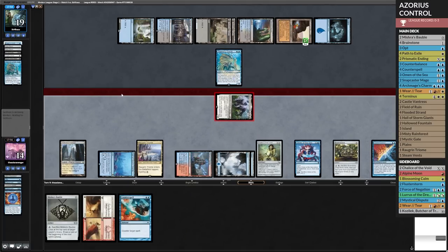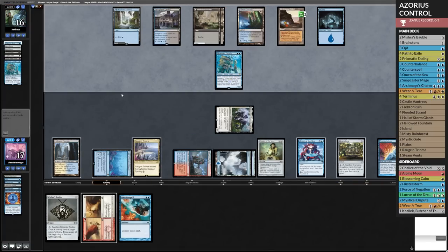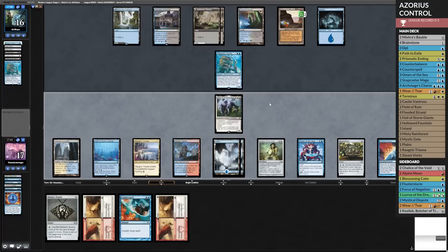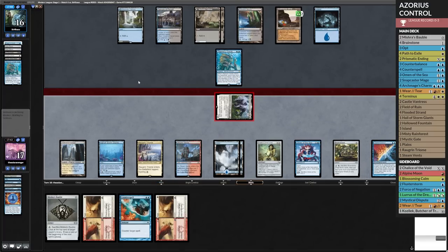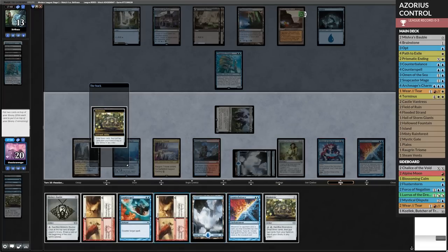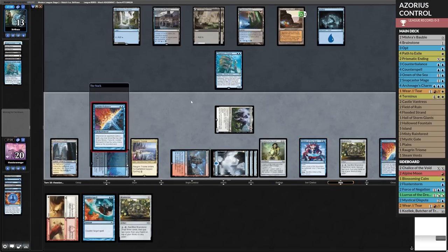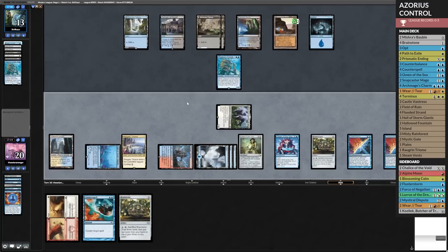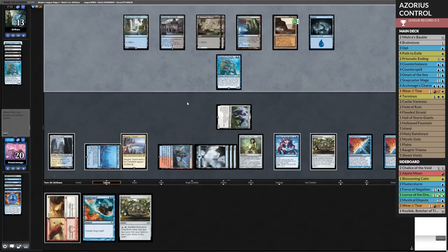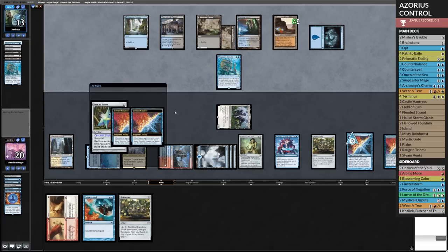We do have the Counterspell. Spoils of the Vault was probably their way of trying to immediately exile their library — call it a day. We've still got some time on them. We go to combat — they're just going to sit there with Thassa's Oracle until they're able to win. Or bounce it back in some way, shape, or form. With a second Counterbalance, that means we get two activations. Now we pass — we're hoping we assemble enough cards here to just lock them out entirely. I believe Wear and Tear counts as three on top. We can just blow that up too, by the way.